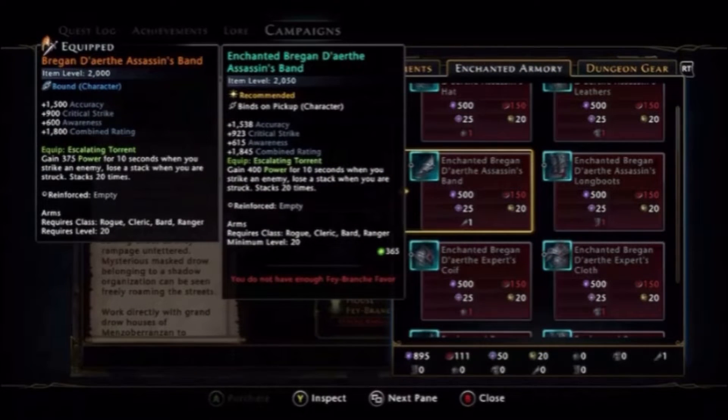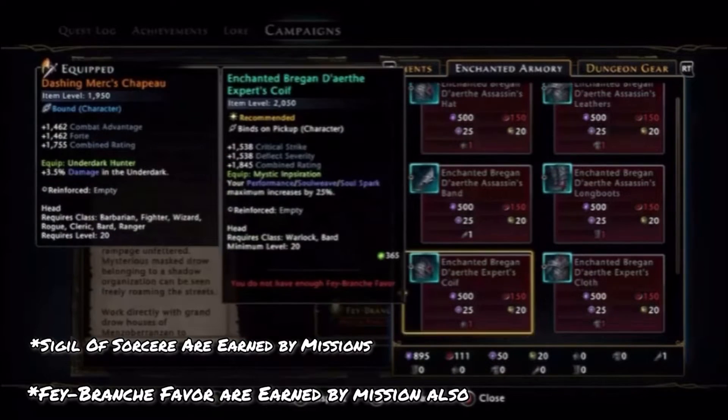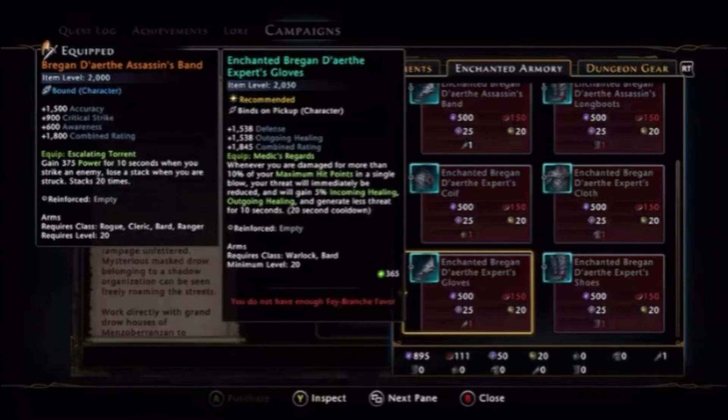That boosts your character, so that's really all you have to do to farm these — try to find the big green tears around the world, not the small ones, the big ones. You can farm a piece of gear with just one go. He was easy — I just soloed him as a bard.